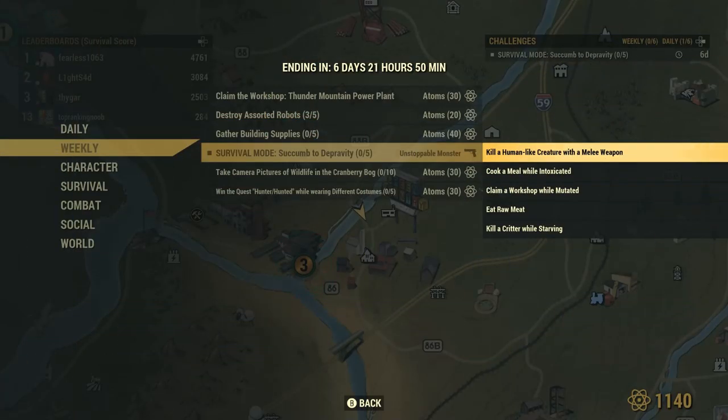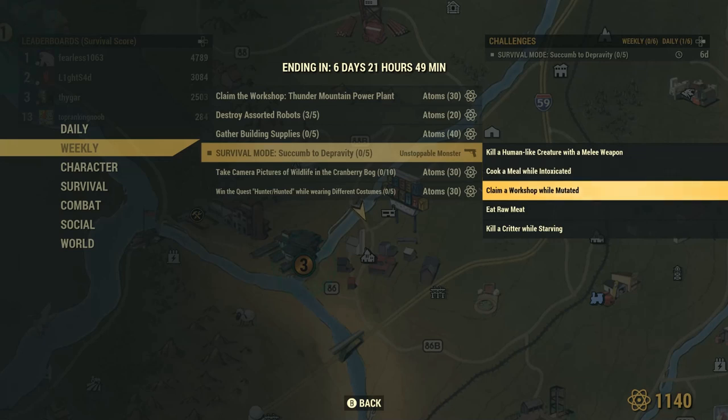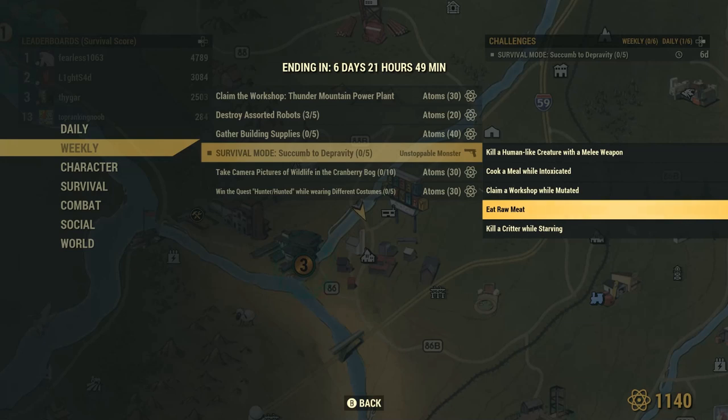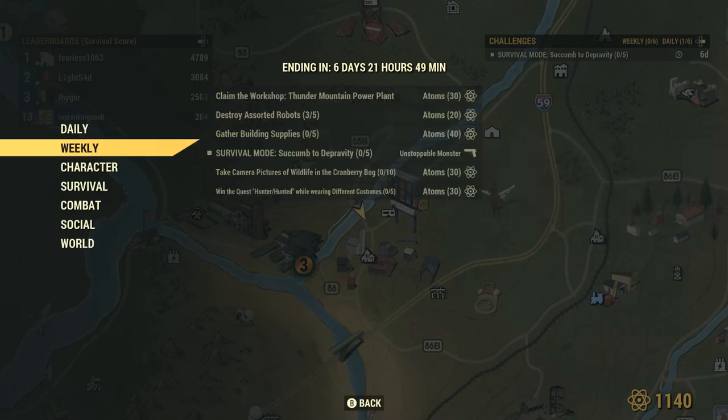As we pop into our weekly challenges, we can see that in order to grab this up, we need to kill a human-like creature with a melee weapon — simple enough. Cook a meal while we're drunk. We need to claim a workstation while mutated. Eat raw meat and kill a critter while starving. I'm going to be doing all of this in Flatwoods, as I like to do these in the easiest areas possible so that anyone can do this at any particular level. We're going to knock out all five of these in the general area of Flatwoods. Eating raw meat you can do right after you kill a critter, and there's no shortage of things to kill there.